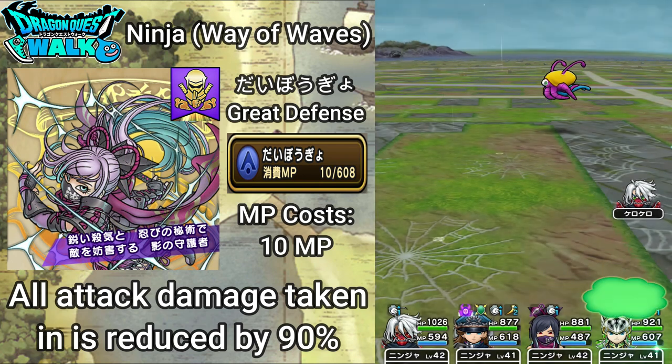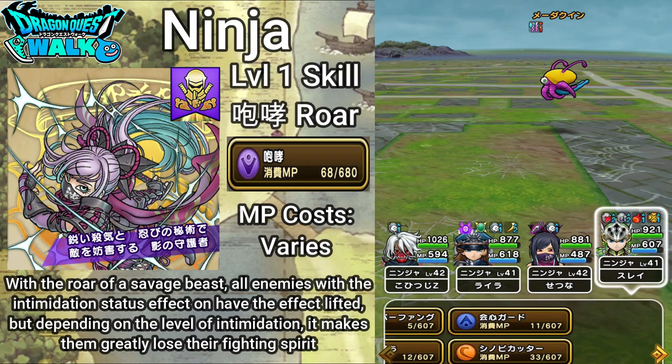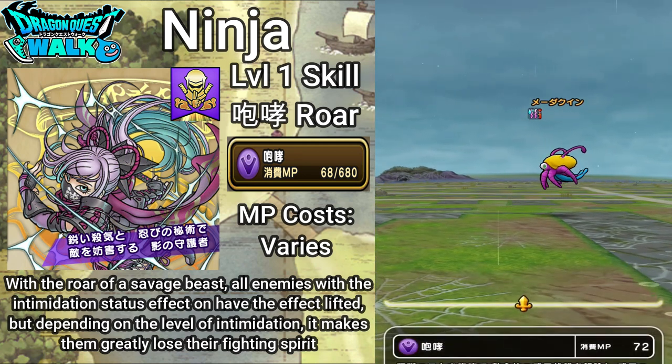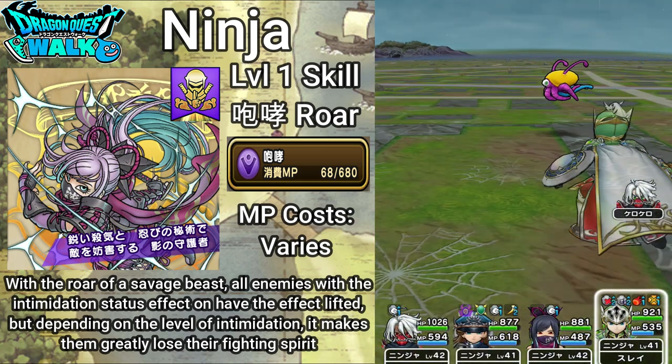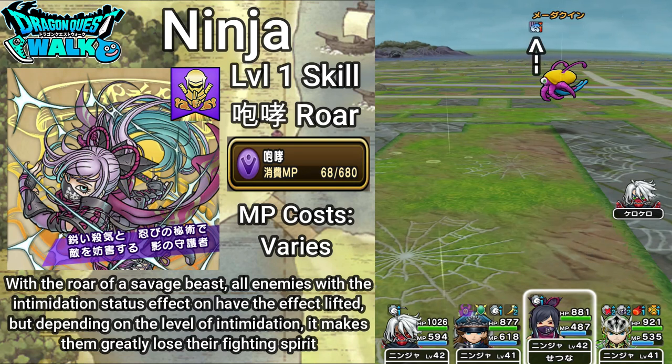There I got intimidation. So with this intimidation I can actually show Roar. Roar is going to cost 72 MP, and it's going to convert that intimidation to losing their battle spirit. Now you can see his battle spirit is down — I want to say about 20 to 30% or so.